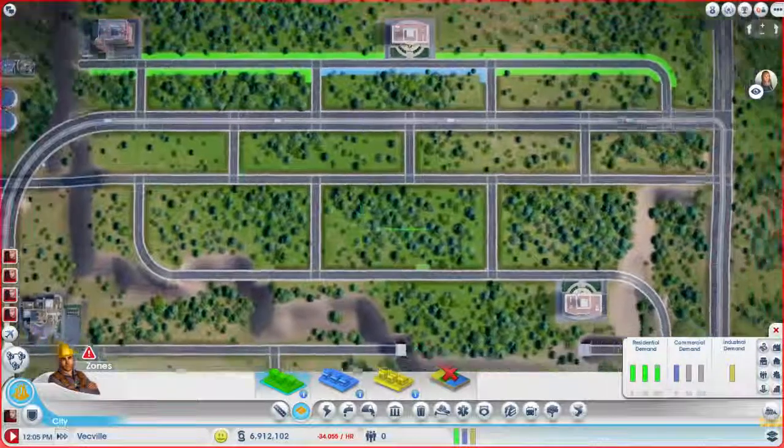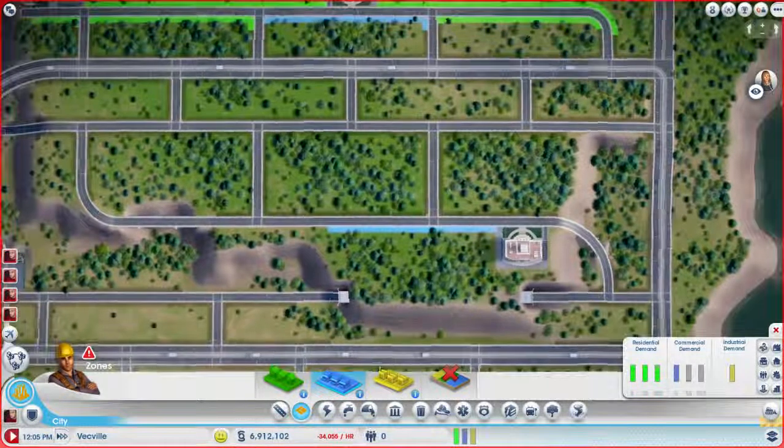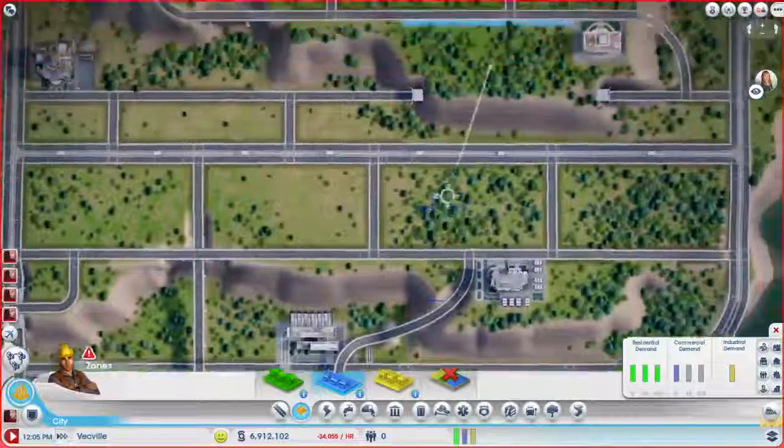And then on this side we'll do a similar deal, except I think I want commercial here. I think it'll look good up on the cliff until I decide to put something else like the mayor's mansion down here. Although I might steal the prime real estate next to the water for the mayor's mansion — I don't know, we'll see what I feel like doing.